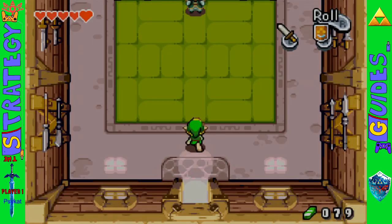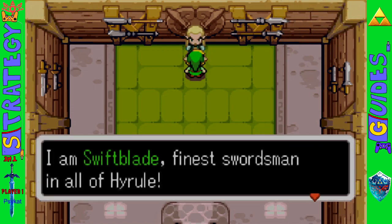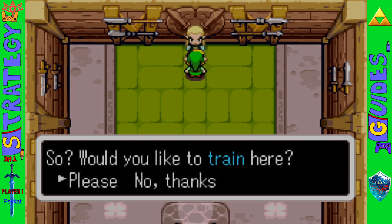Welcome everyone. This is Mike the SciCat with the Strategy Guide's Guide to Finding the Hidden Blade Brothers and their Secret Sword Scrolls in Zelda Minish Cap. As the name probably implies, I'm not going to spend a lot of time talking about Swift Blade, because he's easy to find and tells you outright what you need to learn his scrolls — the White Sword for Rock Breaker, Pegasus Boots for Dash Attack, and Roc's Cape for Down Thrust.